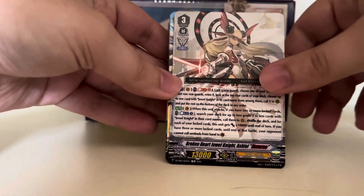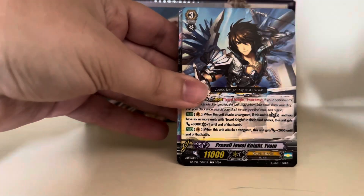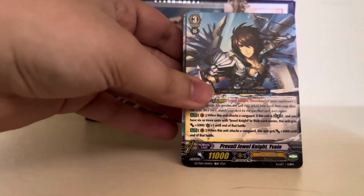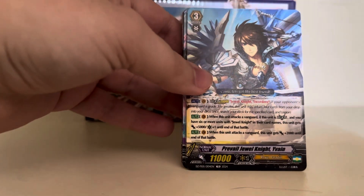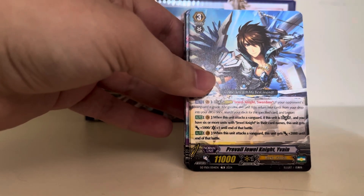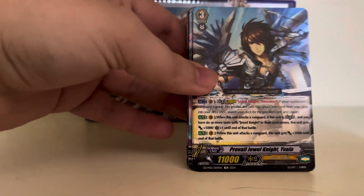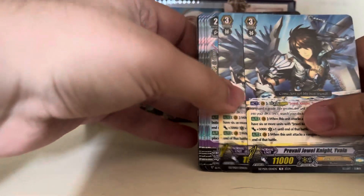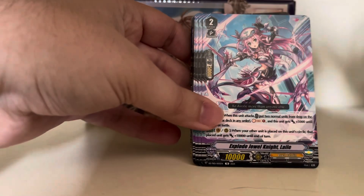Broken Heart Jewel Knight Ashley Reverse — another V-Series card. Prevail Jewel Knight Yvonne, which was actually a promo from way back in the day during the Legion era. This is another of our Grade 3s. Ironically, this is the only one of the decks that actually has Legion in it. We only got two of her as well.